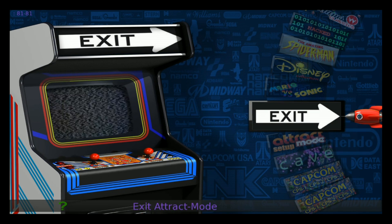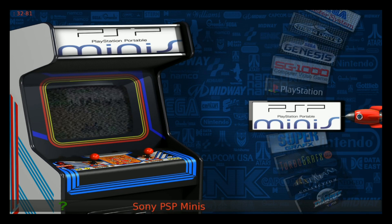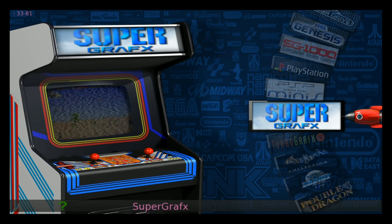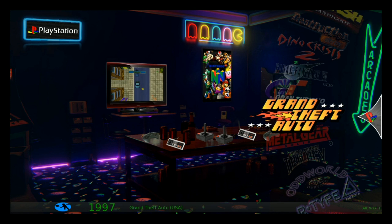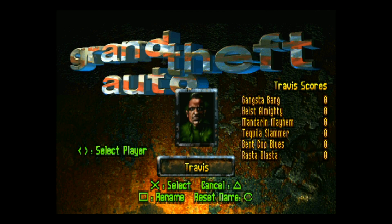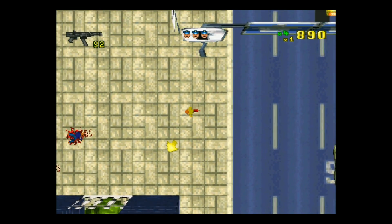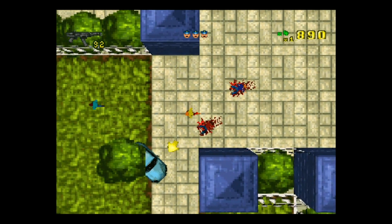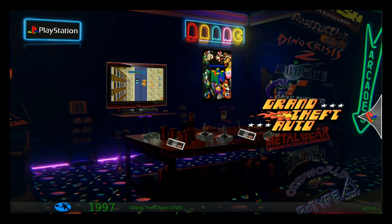As you saw, we have everything here. We already tested Final Burn Alpha, so let's go ahead and test Nintendo 64 - that's usually a good system to try - and maybe PlayStation as well. Okay, we got three pops - let's see what's going on. PlayStation works.